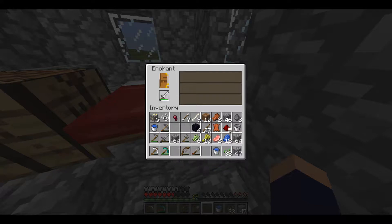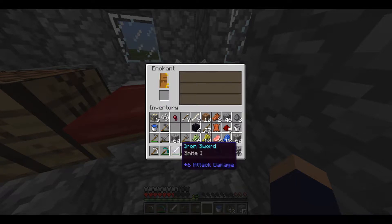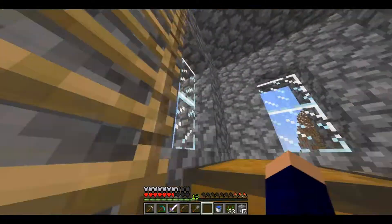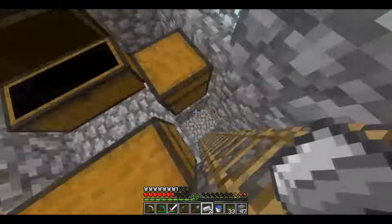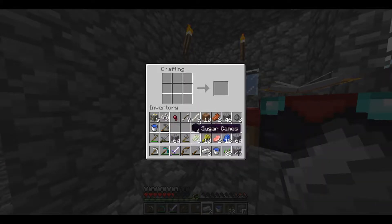And I guess I'll enchant this sword. Go for a level one. Sharpness? Smite. Okay, well that's not what I want, so it's a good thing that I have a lot of stuff. There we go. No, I'm going to try another sword. I would like at least Sharpness 1 on my sword.